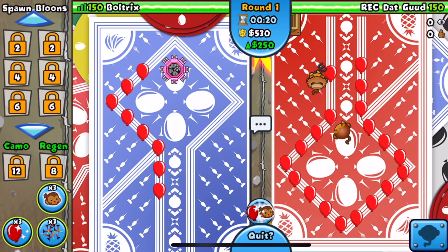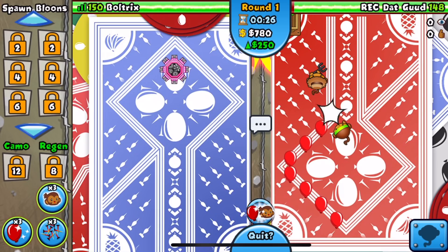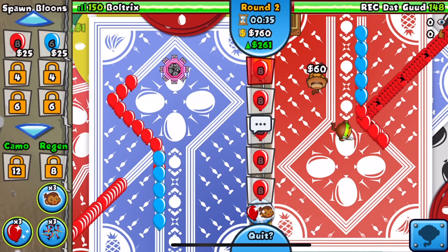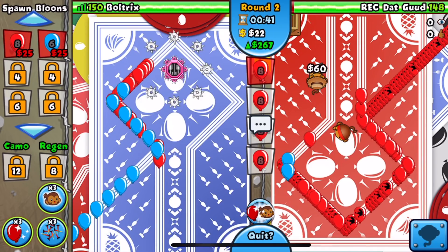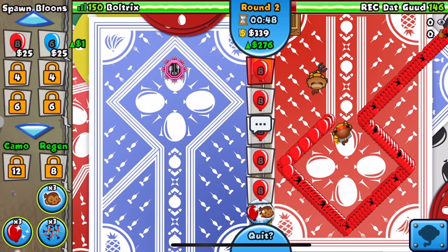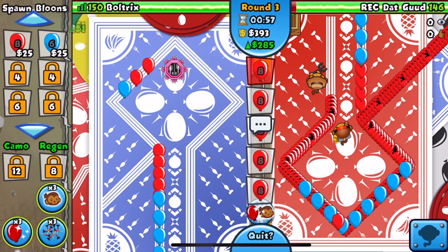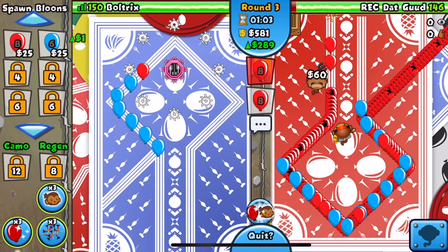We upgrade to 2-0 and he's starting off with Farm and Dart Monkey - a common strategy for this map, typically Dart Farm Ace or Dart Farm Wizard. We start our eco with group reds, shooting for about 500 eco before round eight. We upgrade to 2-3 because he was sending some eco - I don't fully understand that move, but it forces an upgrade I'd get eventually anyway.